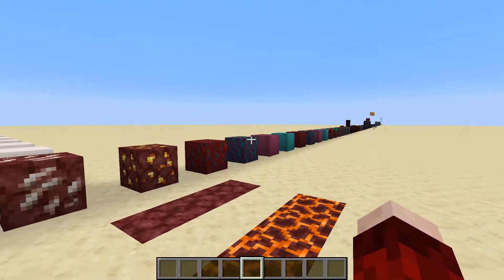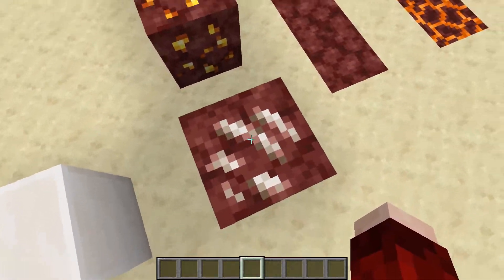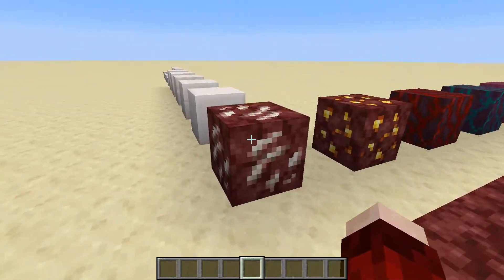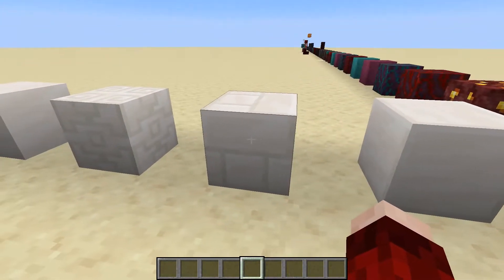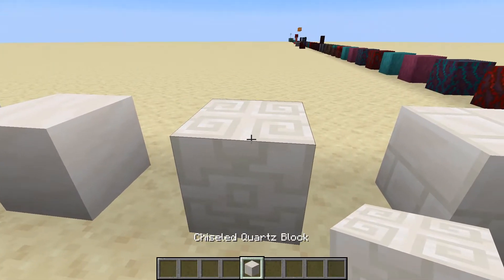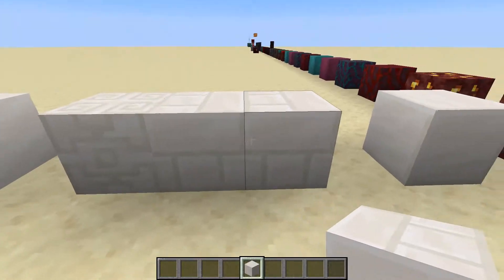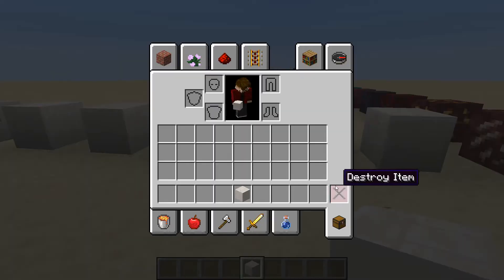I'm going to jump straight into this because there's a lot to cover, but first I'm going to talk about quartz. Quartz has a brand new sound — it's less of the blocky sound we have with netherrack and magma and all the other bricks in Minecraft. It's a sort of weird squidge sound, and quartz also has one or two new variants. This chiseled quartz block looks a little bit different, and we also have a quartz bricks block which has this cool texture so you can panel it together seamlessly — I really like that block.